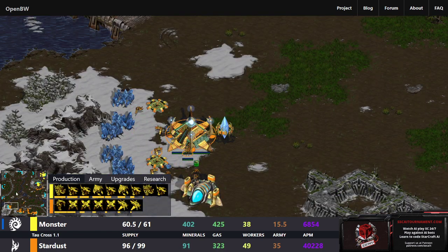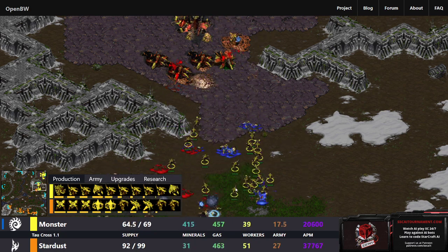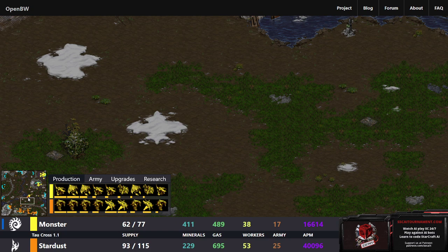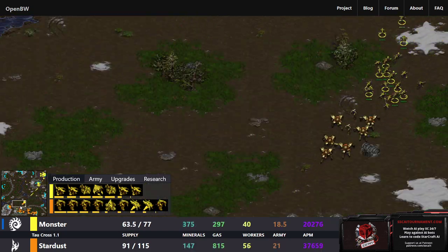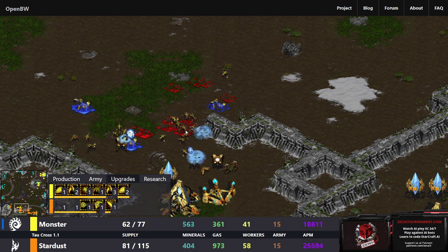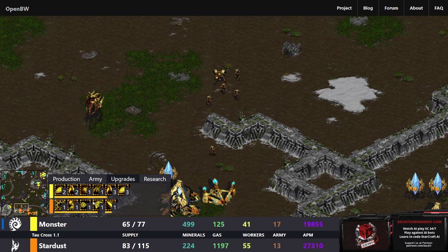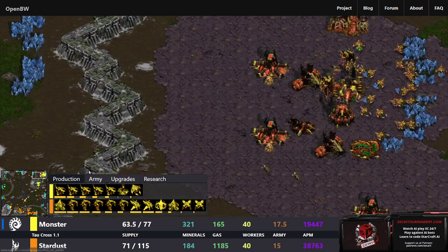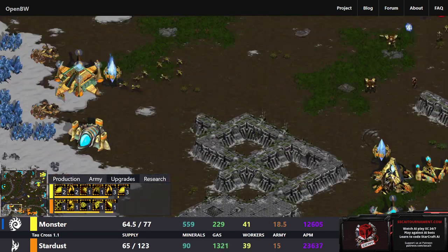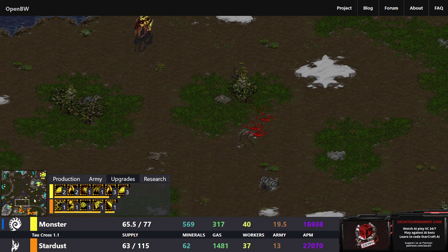One of the things with Protoss is it can take a little while for reinforcements to get made. The Zergling army is now large enough that it's pushing Stardust back — all the way to the bridge and into its natural. Stardust doesn't want to engage these Zerglings. The upgrades look like 2-1, almost 2-2, with three attack on the way. They have Zergling speed and the attack upgrade, so faster attack speed. Meanwhile Stardust's third has been devastated and Monster is finally taking a third — it was contained on two bases for quite a while.